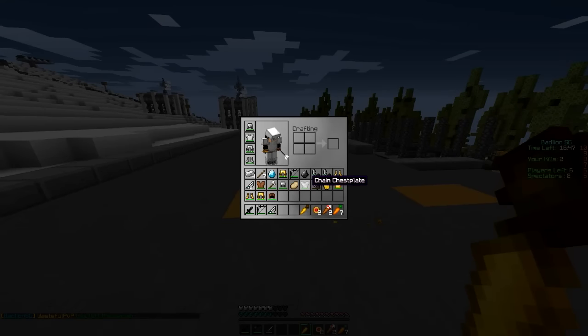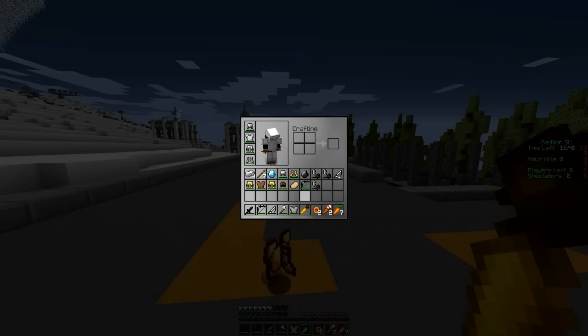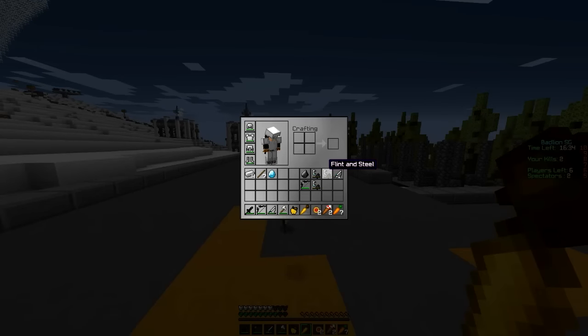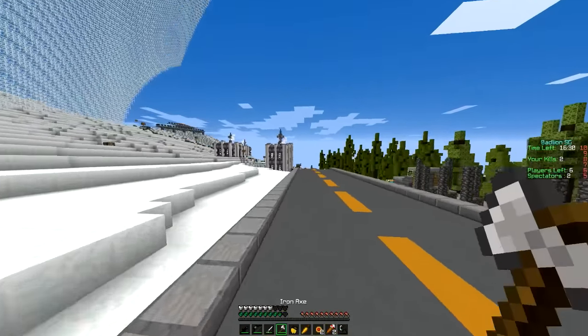I might start using it in some future videos. He didn't have anything we need so we can just throw all this out. I see that guy coming — oh, we want that golden apple. He had a golden apple, right? Yes he did. I see that guy coming, don't worry. He's getting close, I just want to keep this FnS at the ready and we can drop this. Let me gapple.